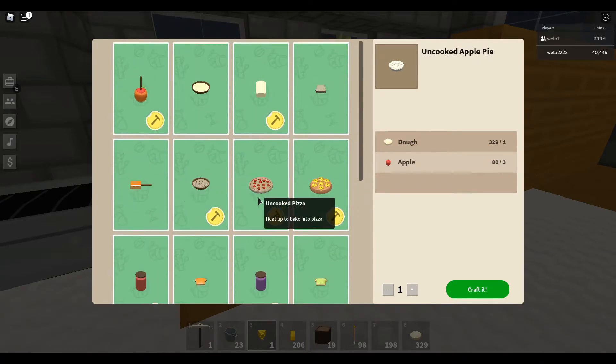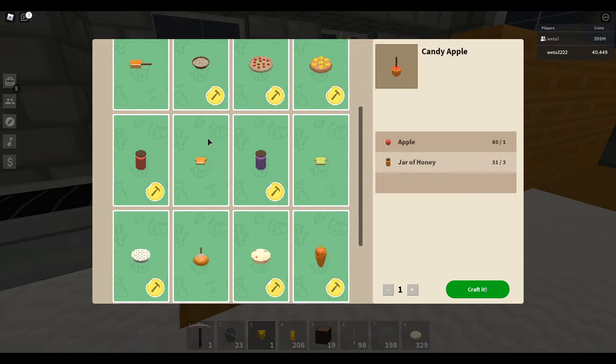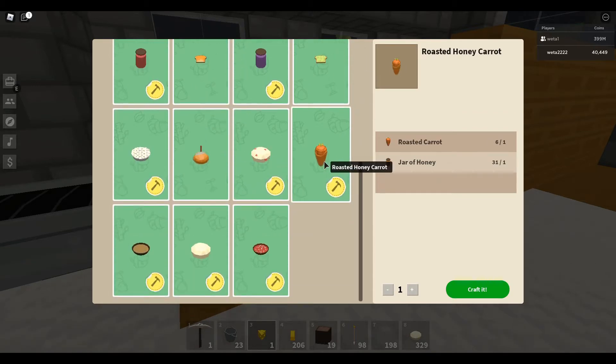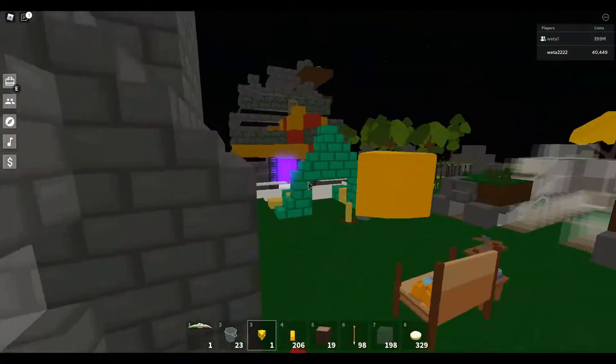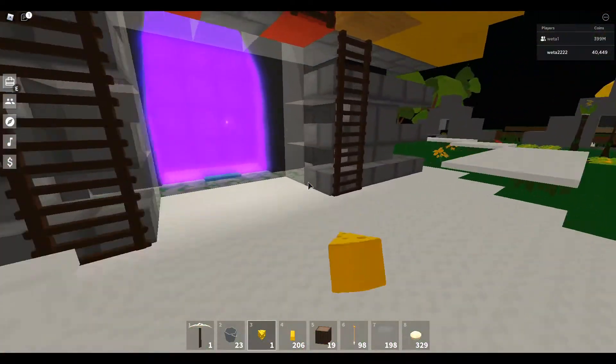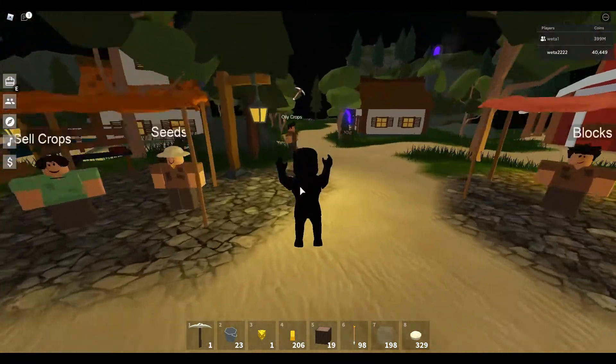I saw pizza and I was like, oh! You put cheese on pizza! I forgot, it's already been in the game for a long time, and you don't need cheese for the pizza. Alright, there's nothing really new that you can make with cheese - you can eat it, but I don't feel like eating it. Just because I need it for admission. You know what? For science, we're gonna find out how much health it gives you.